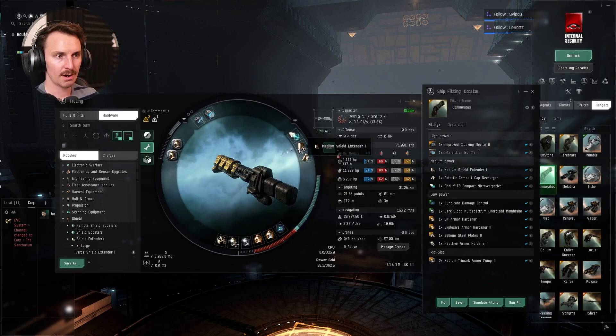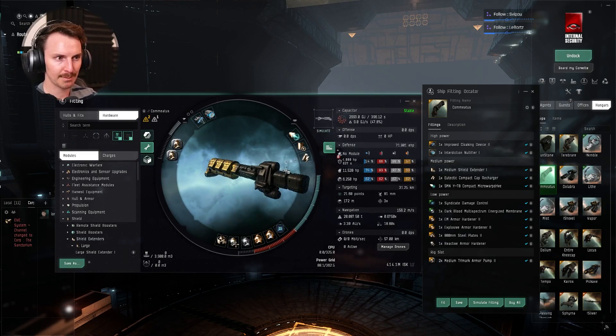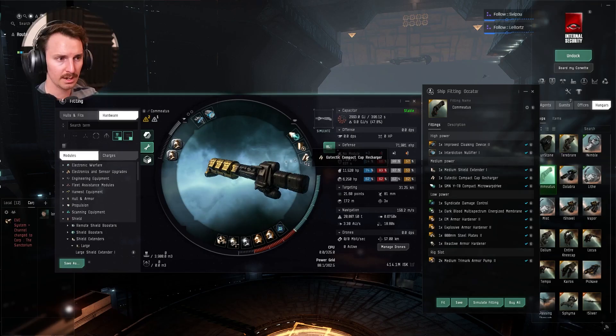We've got just a little shield extender. I recommend when you build this, depending on your skills, you start with the armor tank — I'm very armor-tanked on this, start there. Whatever excess cap, CPU, and power grid you have, put in various extras. I threw in a medium shield extender one — you can see we have zero CPU remaining, we really pushed this to the top. Then we have a small cap recharger just because this is a bit of an active tank.